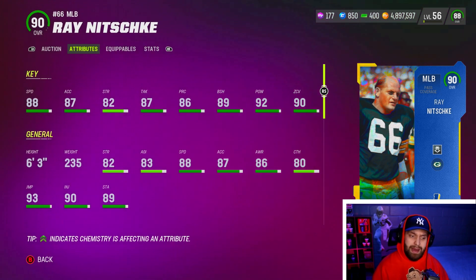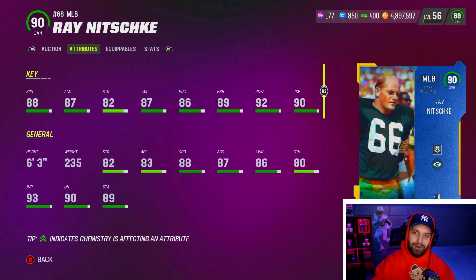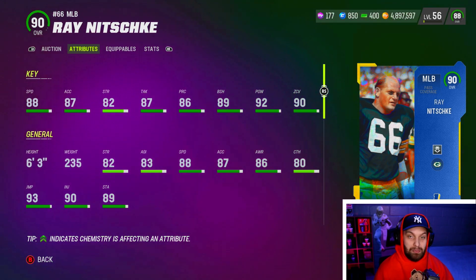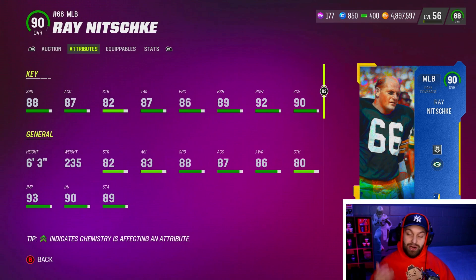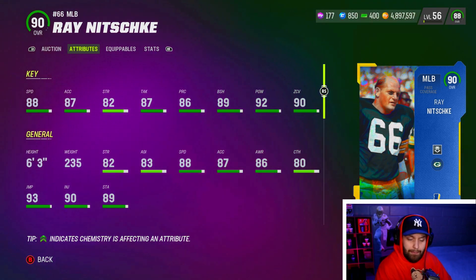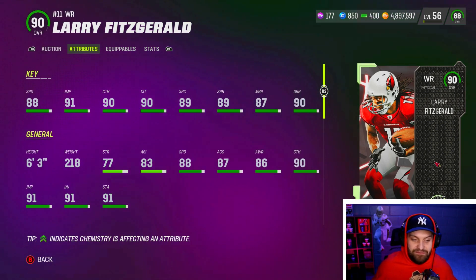Nitschke has 92 hit power and 90 zone, so if you don't even want to user him you can leave him out there with lurker and he'll play very well. He has really good block shed. A lot of people are running dollar formation — three down linemen with two users in the middle — pairing Derrick Johnson and Ray Nitschke and making plays in the run game with five total people in the box. It's kind of nasty, but middle linebackers are starting to come into the meta and this is the perfect card to use right now.